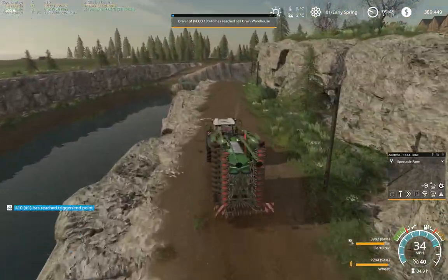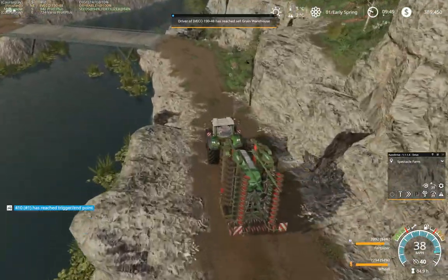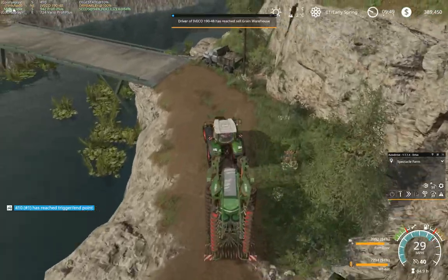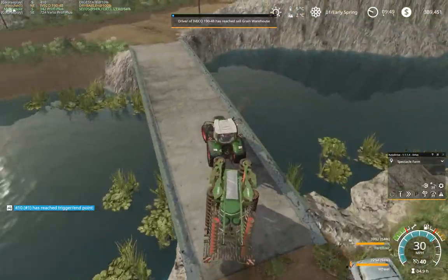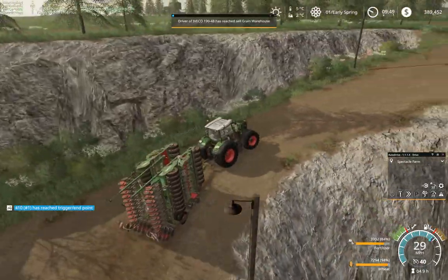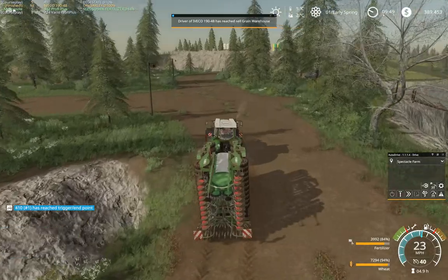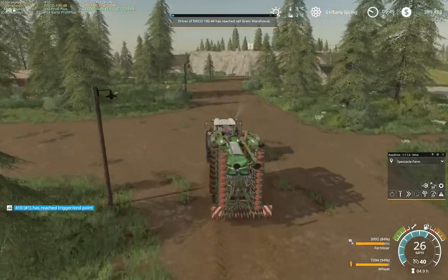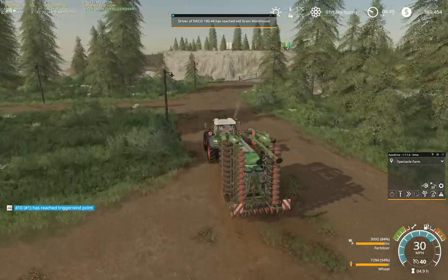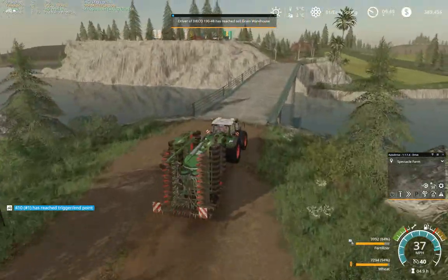I've also changed the position of the fermenter and the busters from the fermenter as well, because the BGA was a mess for autodrive. So hopefully we'll just sort that out. We have our seed production up here and our fertilizer production up here as well, so we're getting it made ourselves — it's cheaper.